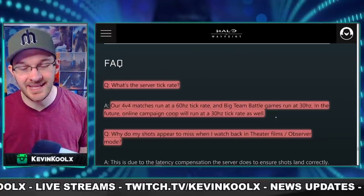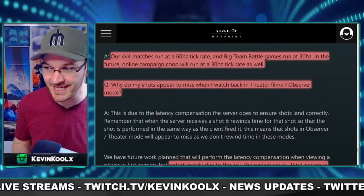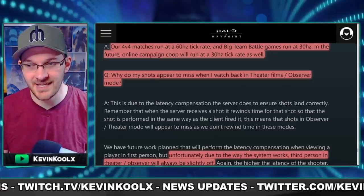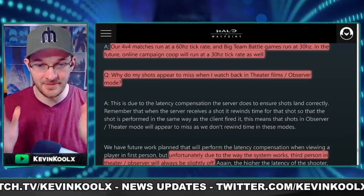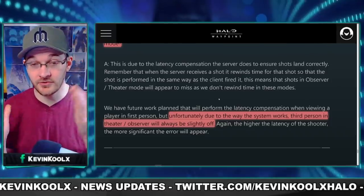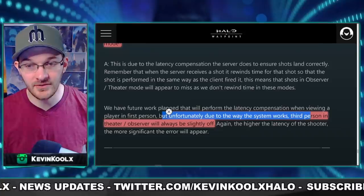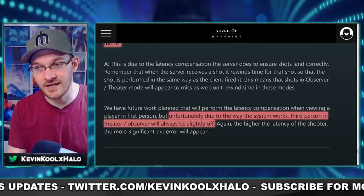They also mention that when online co-op comes to Halo Infinite, it will be running at 30 Hz as well. They also talk about theater mode — it's quite laggy and doesn't really represent what's happening in the game. When you ask why your shots appear to miss in theater mode or observer mode, that's literally lag compensation happening before your eyes. They state that, unfortunately, due to the way the system works, third-person in theater and observer will always be slightly off, which is a shame, but that's how it registers differently.